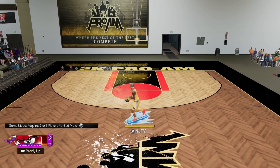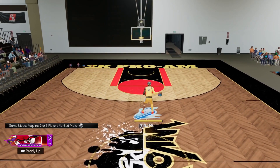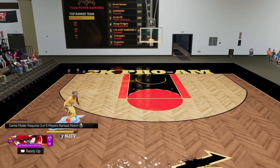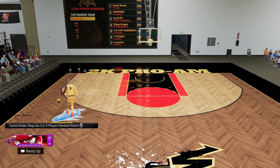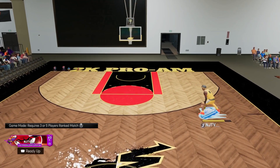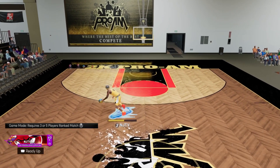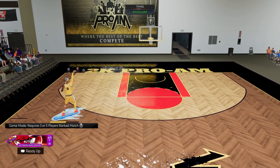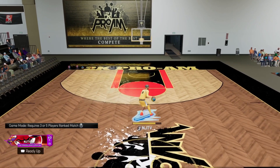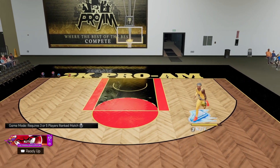The badges that are going to be more useful this season are the Downhill badge and Hyperdrive — those are going to be more used in the game because people are going to be using most of their moves in transition to get open. I've been doing that. This patch isn't really going to kill me — it's just dribbling, something I'm not crazy at anyway. All I have to do is switch over a couple of badges and I'll be good to go.